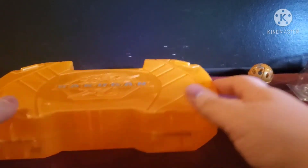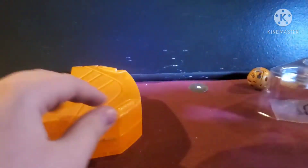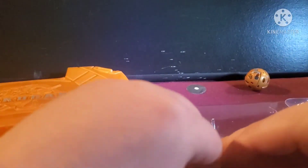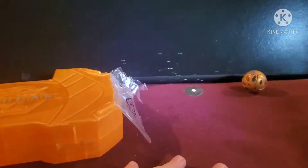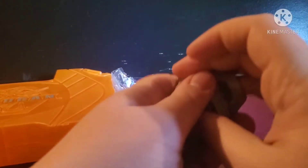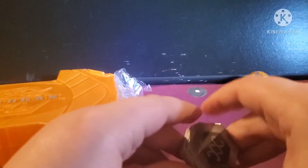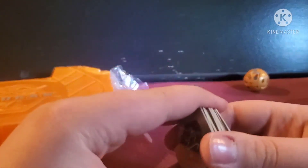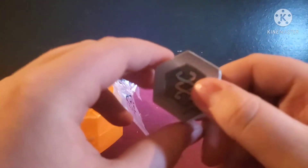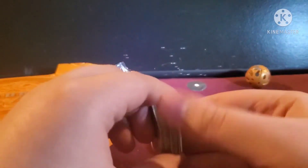I'm actually going to use this box to store my diamond Bakugan. We'll take a look at our cores and see what comes with it. What's good is I now have an Aurelis Hydras I can customize, and an extra Darkest Nyllus I can customize — or maybe shoot out of a slingshot, I don't know.